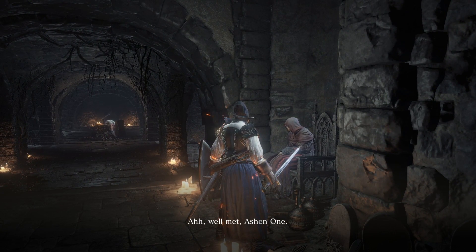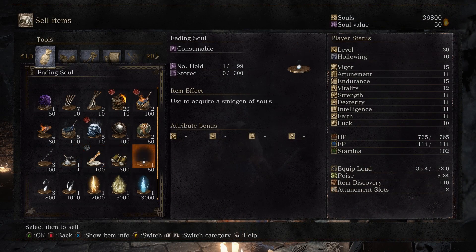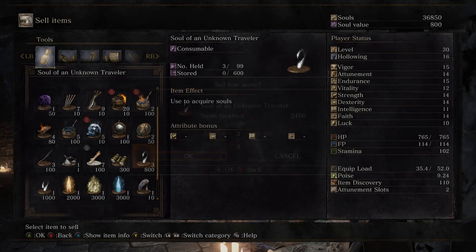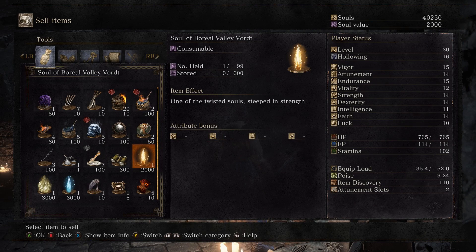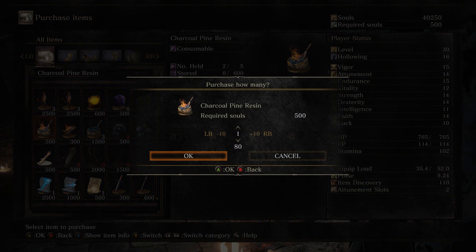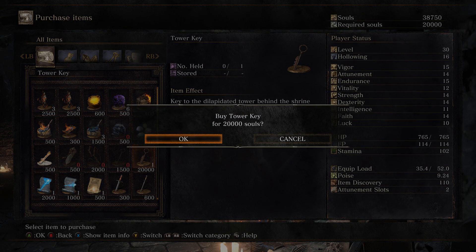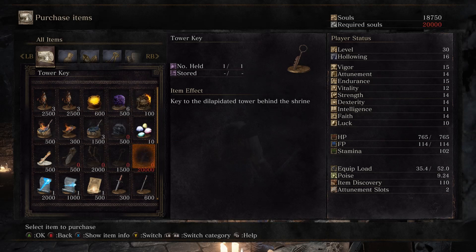First things first, I'm going to talk to the Shrine Handmaid, sell some of my souls, and then pick up a few items for the road ahead. I'm going to buy three more Charcoal Pine Resins, and I'm also going to finally buy the Tower Key. Keep in mind, these 20,000 souls could be spent on leveling your character, so only do this if you're convinced it's the right road for you.